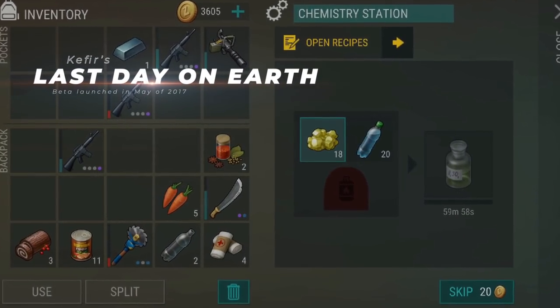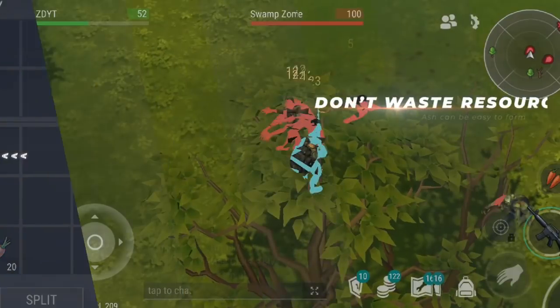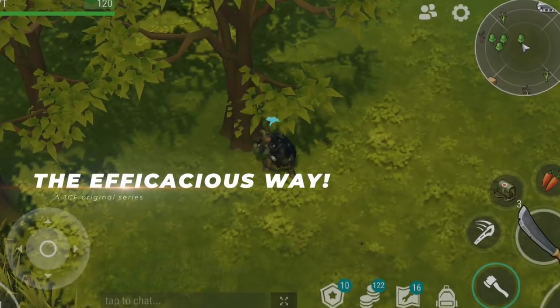Getting ash is the only way to get your chemistry station and the key to being able to stack more items. But gathering ash can be extremely difficult, so today I'm going to teach you the most efficient way to do it.